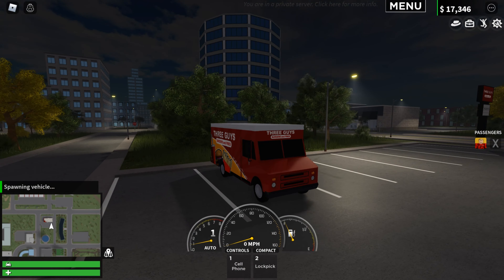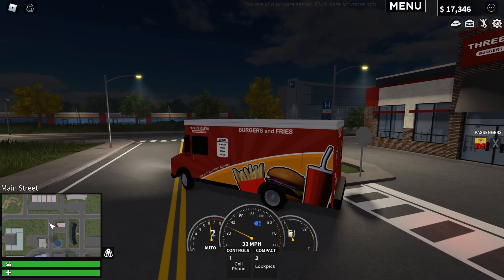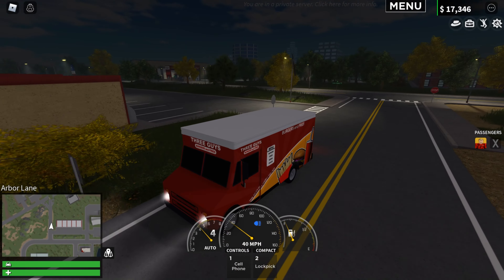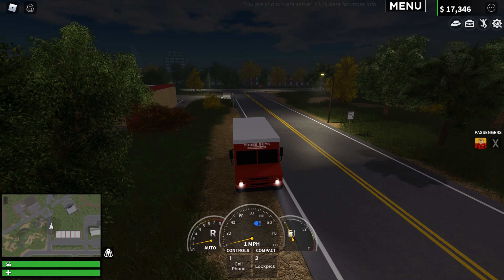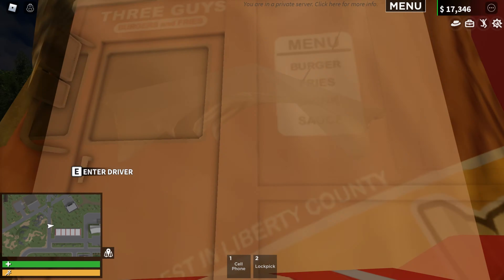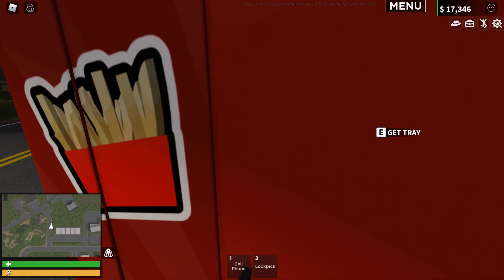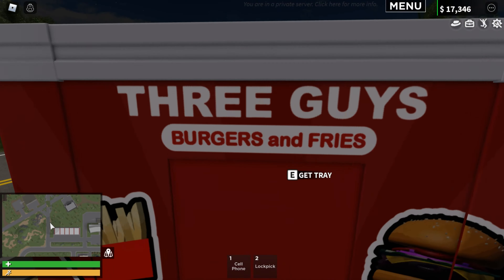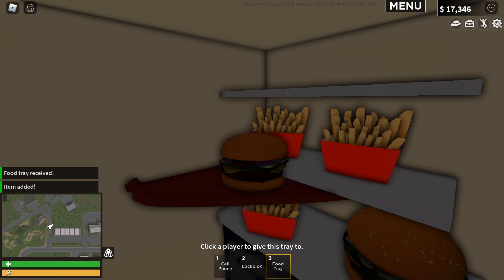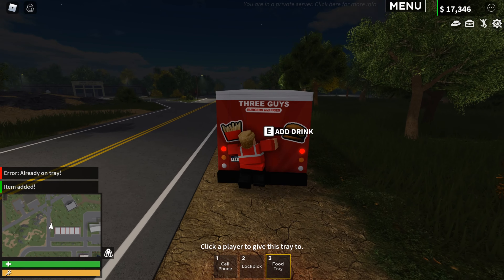We actually have our own food truck that has an interior. Let's go park this somewhere - right next to the restaurant. Look at this, this thing is so cool! It has a menu, it has the Three Guys logo, everything is here. You can actually go inside the thing. You can grab a tray from inside, put food on it, get a drink - it all works completely. Everything about it works and you can actually use it.